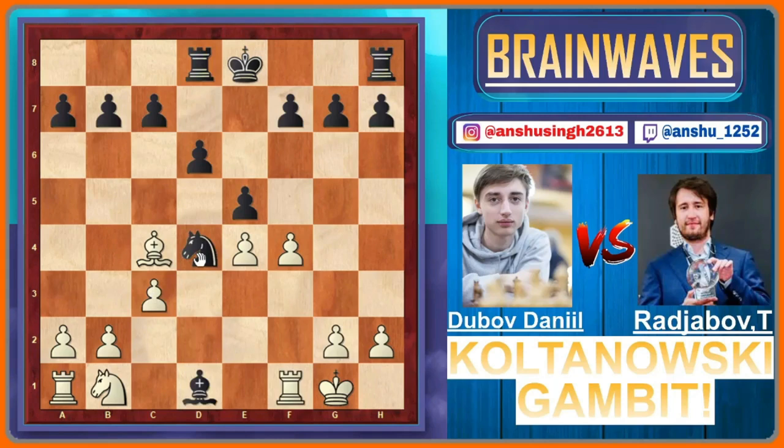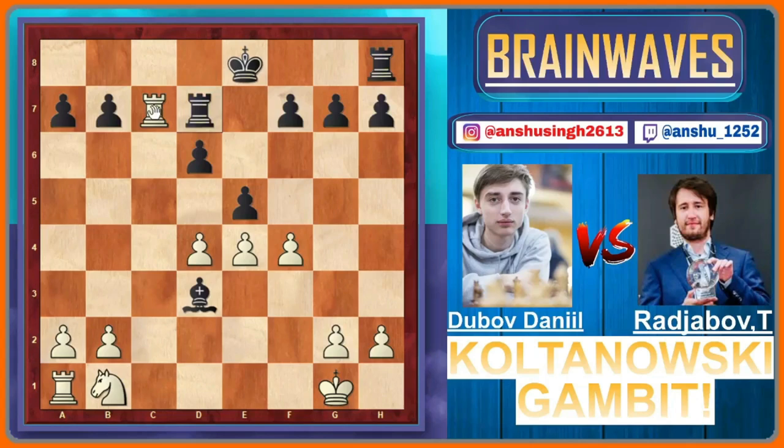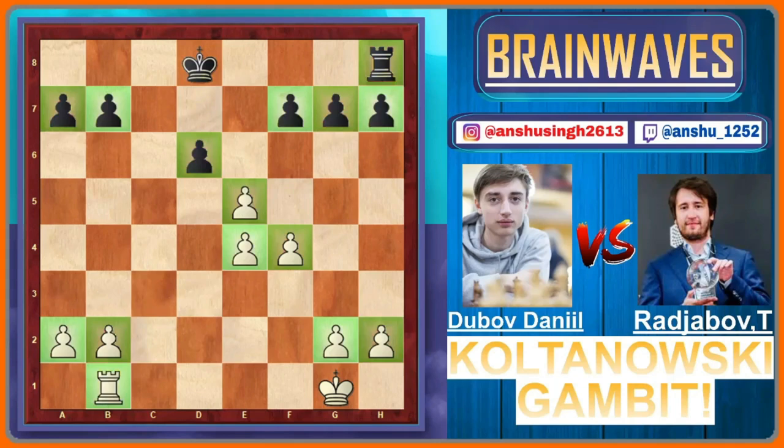Black played bishop to e2, and white cannot capture the bishop because after knight to e2 and king to f2, white loses a pawn. So after bishop to e2, white played pawn into d4, and after bishop into d4, rook to c1, black played bishop to d3. Then black played rook to d7, rook to c8 check, rook to d8, and white decided to exchange one pair of rooks — rook to d8 by black, king into d8. White played pawn into e5, but now comes bishop into b1, and after rook into b1, both players agreed to a draw because the position is completely equal with no winning chances for either side.